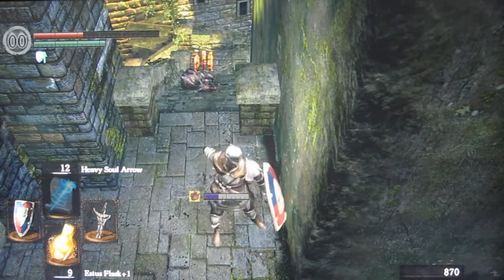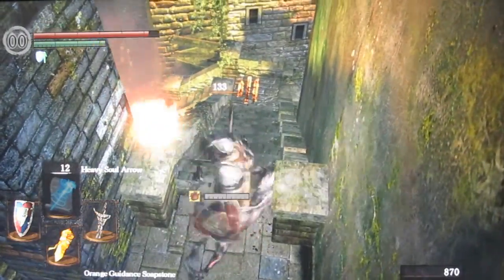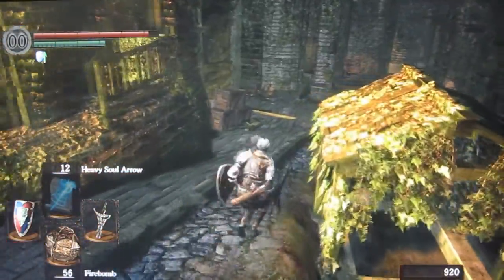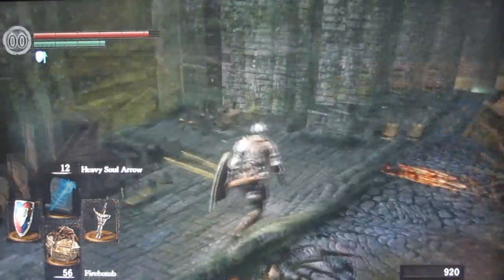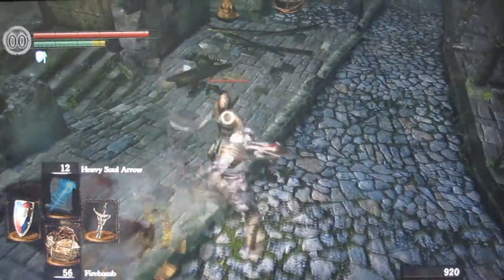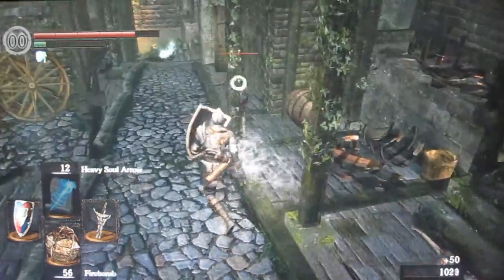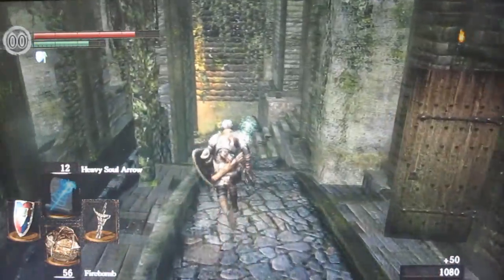Their damage goes through my shield. The enemies here are actually kind of scary — we were here earlier and we died because they ganked us. They jumped on us, and they actually jump on you and try to backstab you or slice your neck.